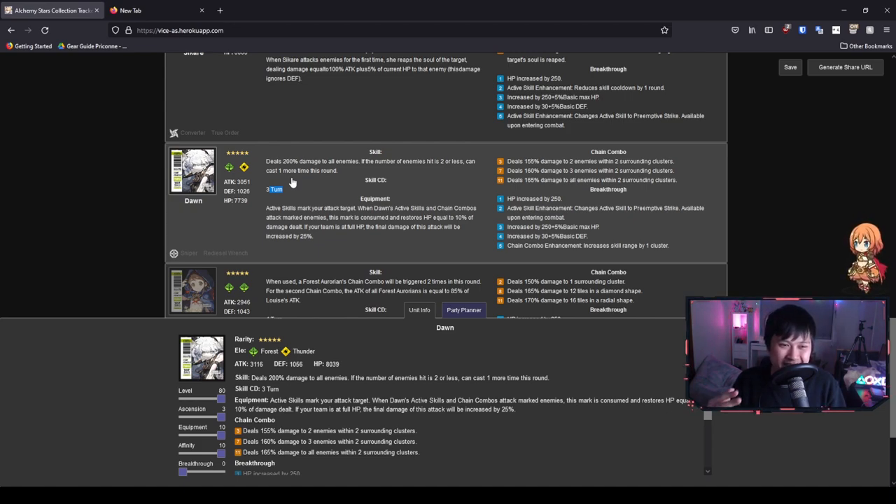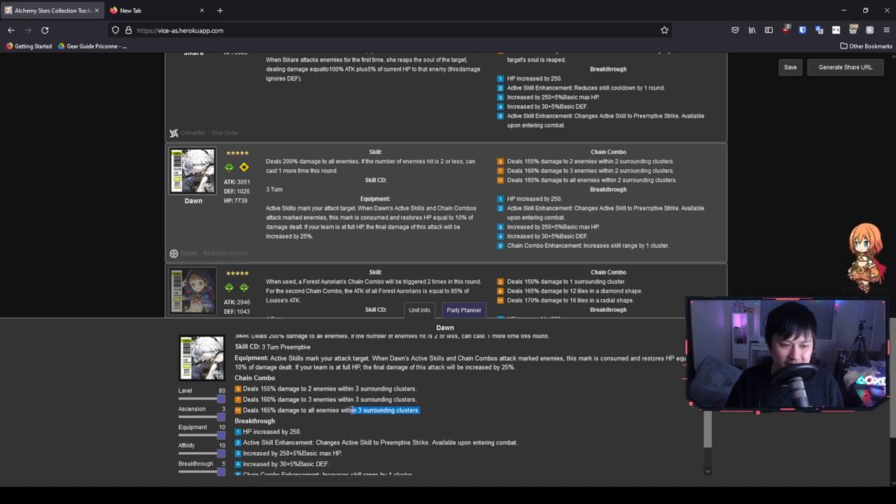Going back to Eve — I thought her skill was pretty average and deserved three turns, not four. For Dawn's equipment: using active skills marks targets, and when you attack them the mark is consumed and restores HP equal to 10% of the damage dealt. On top of that, if you're already at full HP, you get an extra final damage boost. I really like all of these conditionals — in the scenario that you're already doing well, this makes you win even harder. Her chain combos are all about clusters, and at BT6 she gets three surrounding clusters, which really expands her AOE.